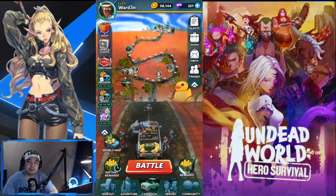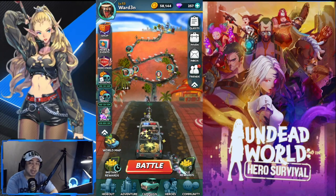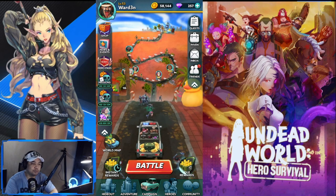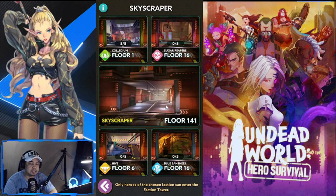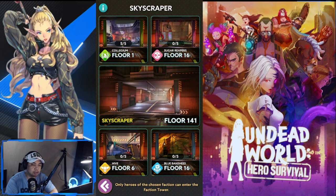Hey everyone, welcome back to another Undead World Hero Survival episode. Today we're going to talk about Skyscraper and the unlock stages for Skyscraper. Skyscraper is a tower-based content where you go to the next floor once you've finished the floor you're currently on.